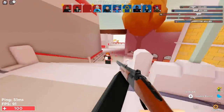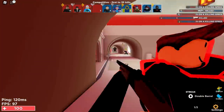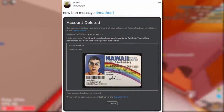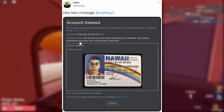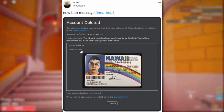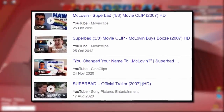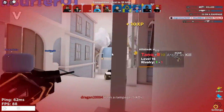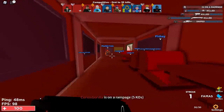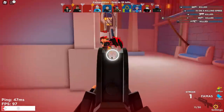After scanning, the user takes a selfie to verify they are a living individual rather than a static uploaded image. As for what happens if you use a fake ID — Cubbo found a ban message that said: 'Account deleted. The ID sent has been confirmed to be falsified. Your billing information has been sent to the proper authorities. Reason: fake ID.' The ID used was McLovin's from the 2007 movie Superbad — hilarious. However, this ban message isn't real; it's a Photoshop. When you submit a fake ID I don't think your account actually gets deleted.